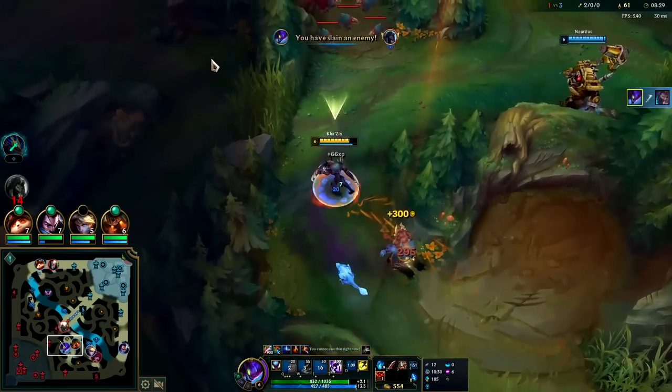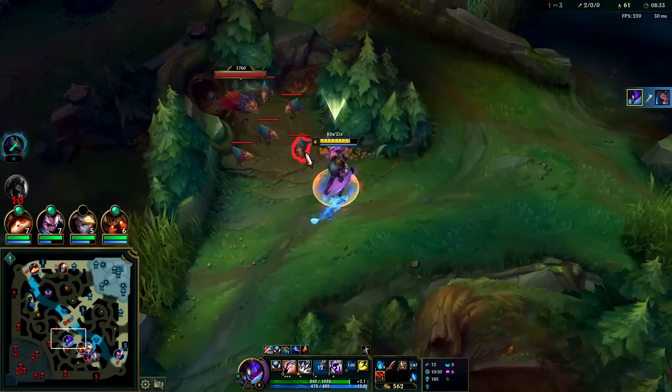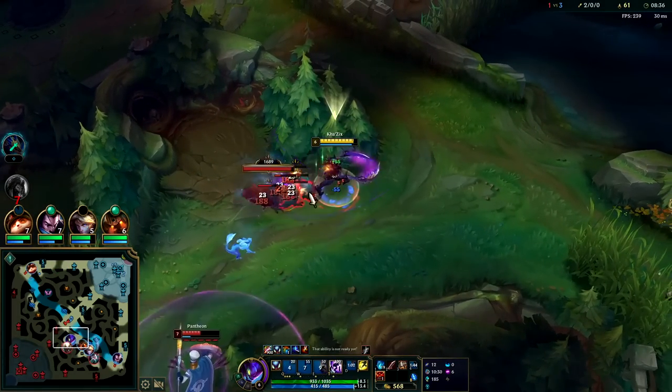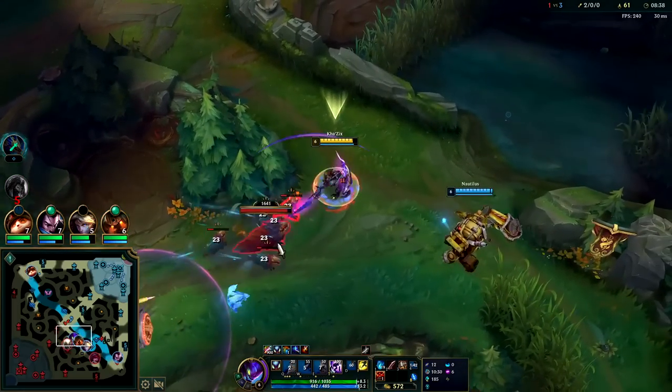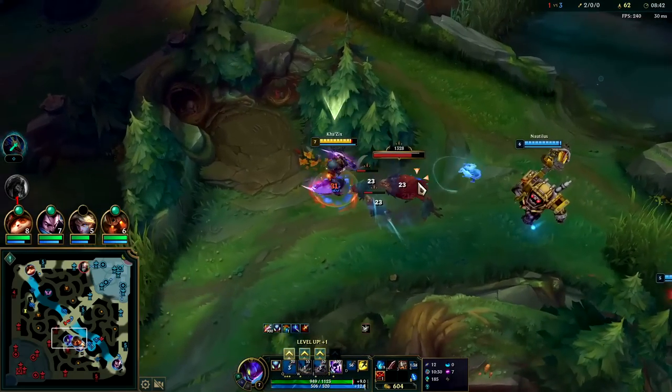It's good practice to Q in midair as well so it can save you time and set up double jumps. When you have E evolution second, you're not really allowed to take it too early because then you miss out on all your Q damage — so just keep that in mind.